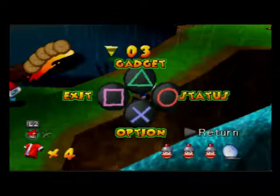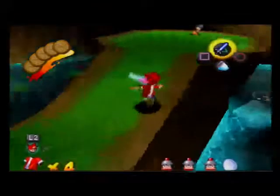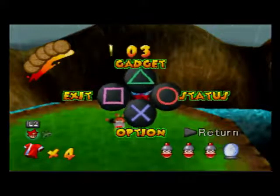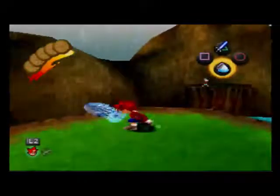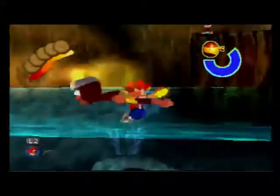Turn to the right - a lot of stuff is going to happen. Use L1 while still holding up, then catch that monkey. Turn to the right and drop right here. You would catch this monkey, then drop off, and hold right on the analog stick. I'm literally just holding right on the analog stick the whole time.